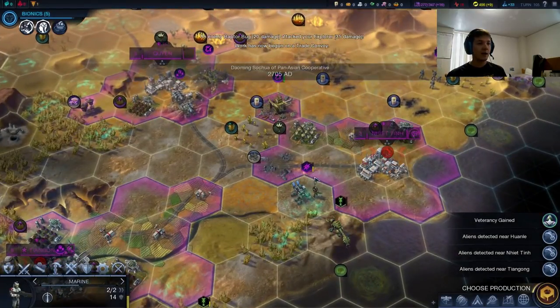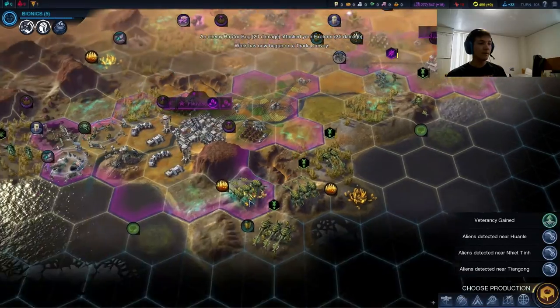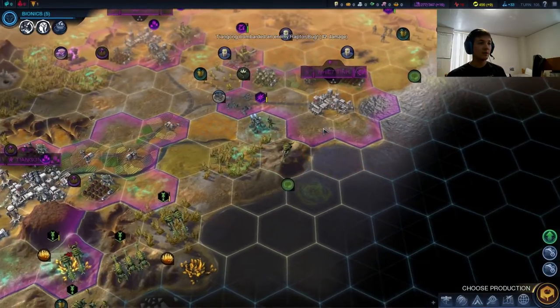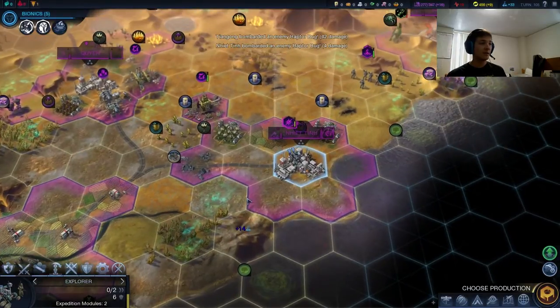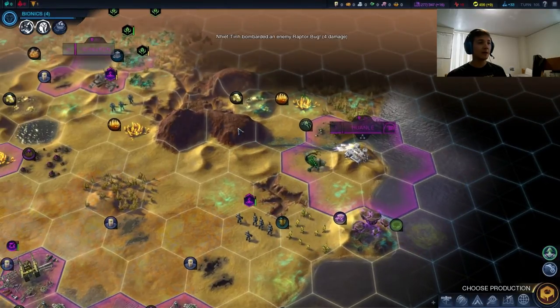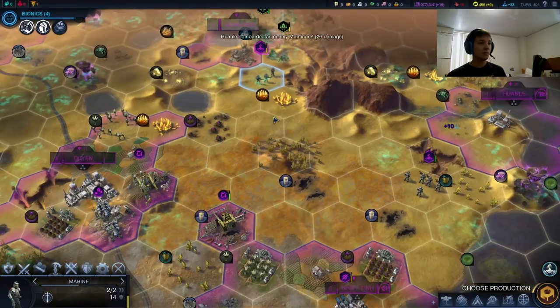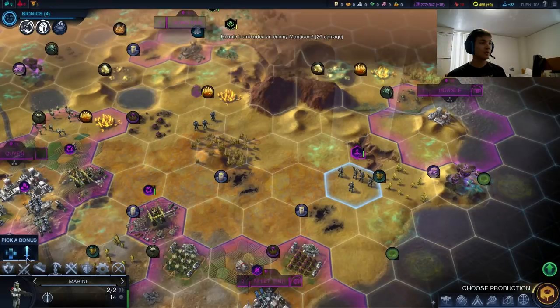What are the aliens doing here? They engaged the marine — that was the point. They have a lot of raptor bugs; that is not too good. Pull our explorer back to Ninetin, heal him up. We can just bombard that mana core to death. Now we've actually got two marines ready to go — let's bring them down south. We'll deal with the aliens up north in Gongren eventually.